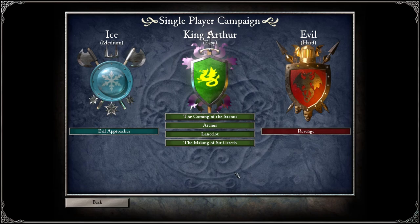Hello everyone, Duke here with part 4 of this Stronghold Legends playthrough, King Arthur Campaign, and we are now on to the making of Sir Gareth to recruit our newest member onto the team. This one from memory is a bit of a gauntlet mission and can be quite tricky, so we'll see how we get on. Hopefully we'll get it right first time, but without any further ado, let's get going.